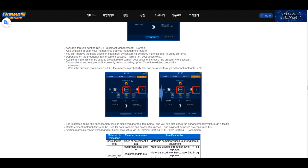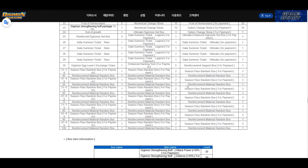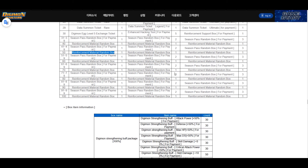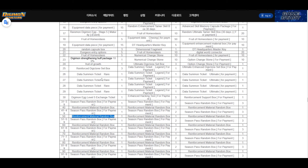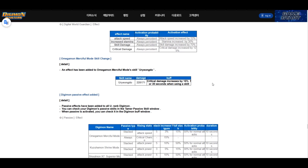Looking at the season pass, you can see all the items available. Reinforcement material random boxes are included on all tiers, even the free side of the battle pass, which is good. Of course the paid side gives additional ones as well.